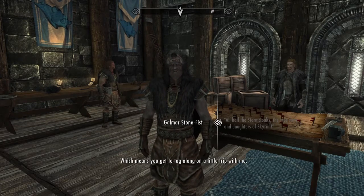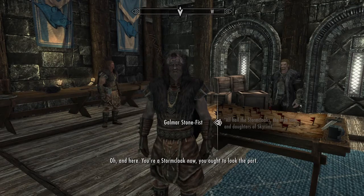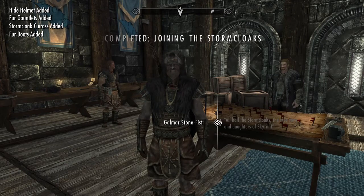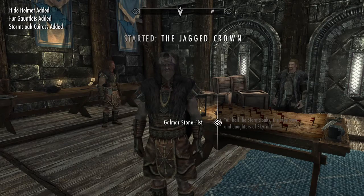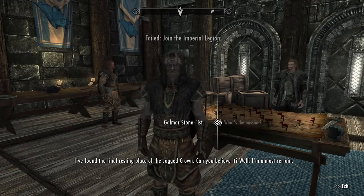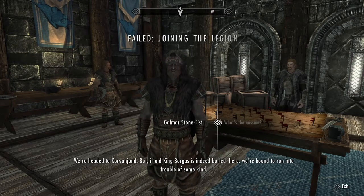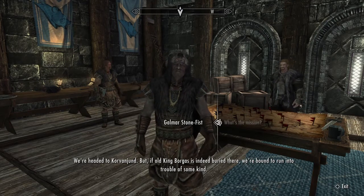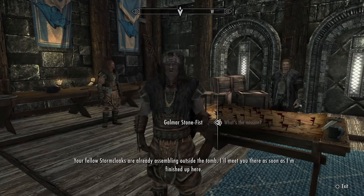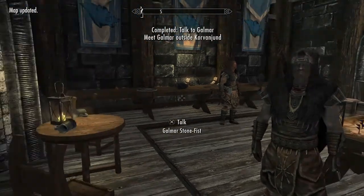Now you're one of us, which means you get to tag along on a little trip with me. Here — you're a Stormcloak now, you ought to look the part. Okay, what's the mission? I have found the final resting place of the Jagged Crown — can you believe it? Well, I'm almost certain. We're headed to Korvanjund, and if King Borgas is indeed buried there, we're bound to run into trouble of some kind. Your fellow Stormcloaks are already assembling outside the tomb — I'll meet you there as soon as I'm finished up here.